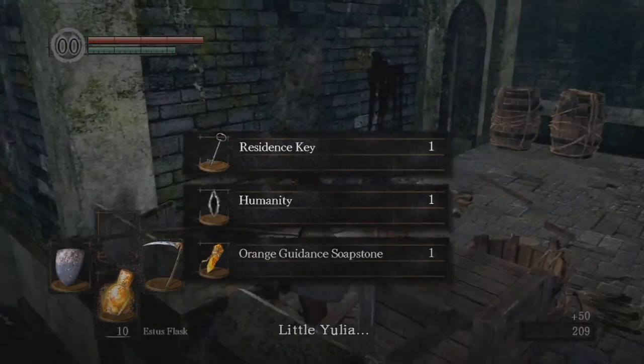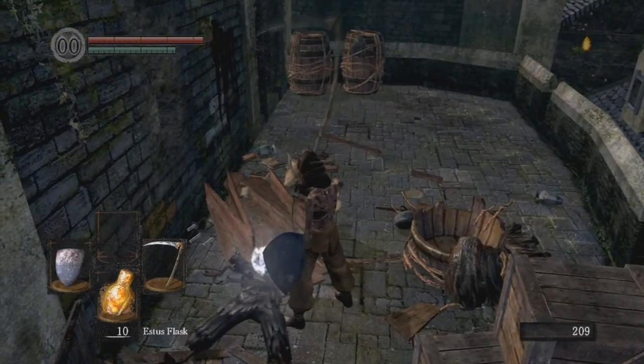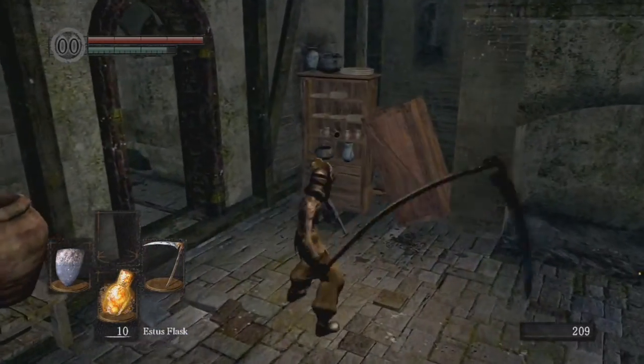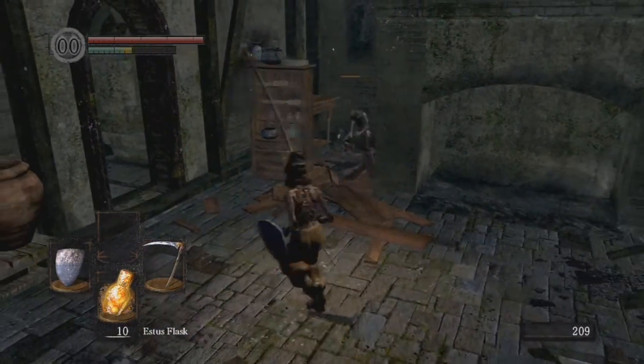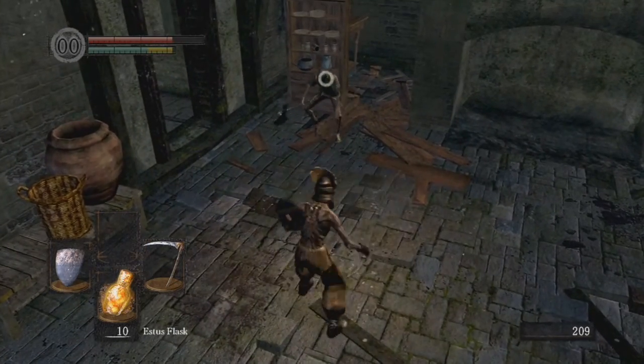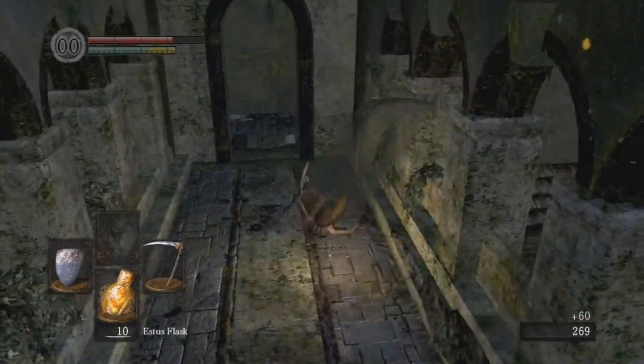I upped my strength and my dex to 14 just to use this. There's the residence key for killing him, and a bonus Uchi Katana, which probably won't be used on this character, but I can, because there's only 14 dex. Not to gush about this Great Scythe, but you can see he hops back and he's still within range of it. Nasty, nasty.